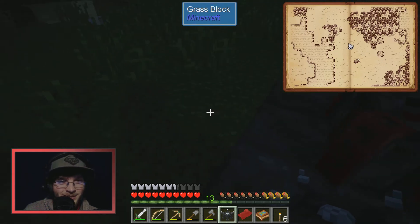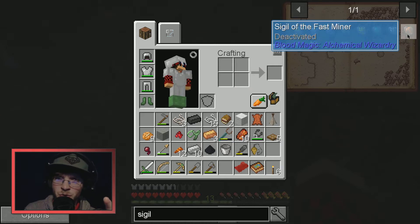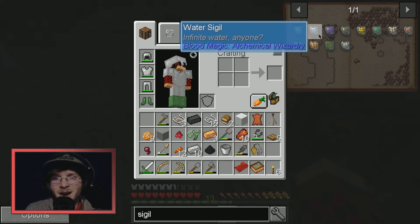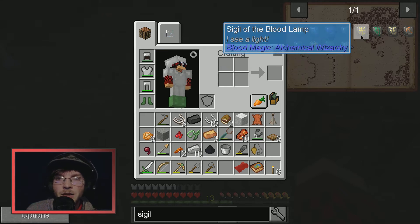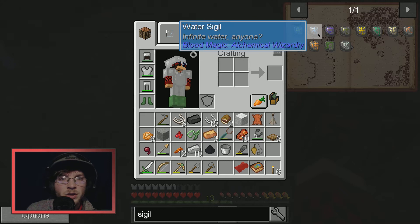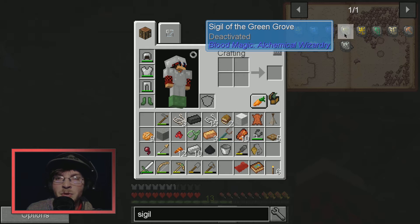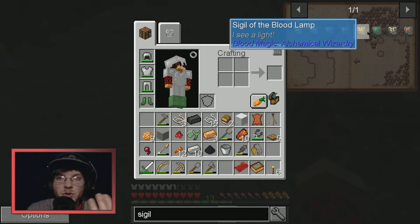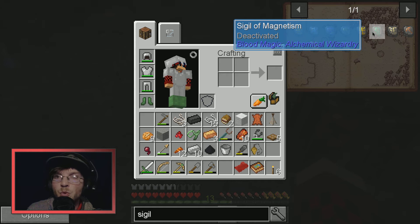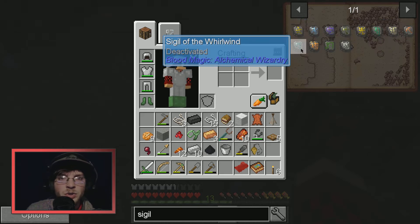We have the hellforge. There are a few things I want to make — the water sigil would be kind of fun. I want to make the green grove because that's going to be a bone meal type thing so I don't have to keep grinding up bones. It's also automatic. I also want to do the blood lamp. Magnetism would be cool for mining. Haste is going to be a little pointless.